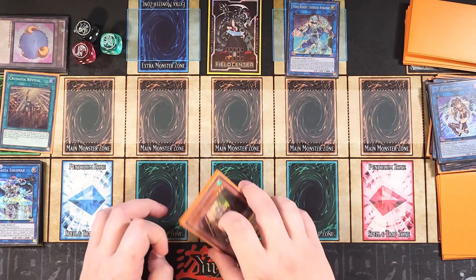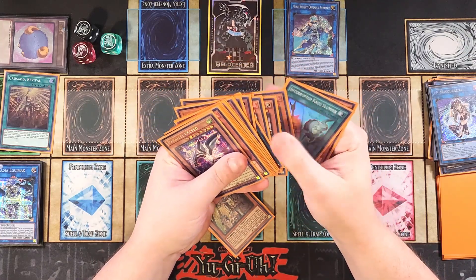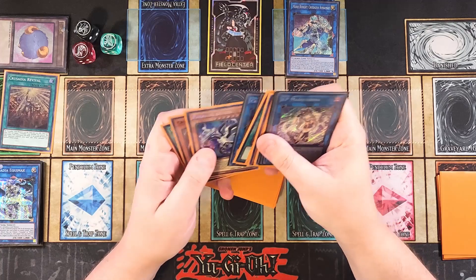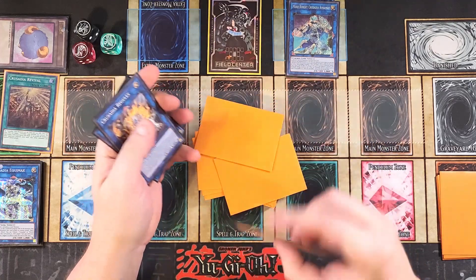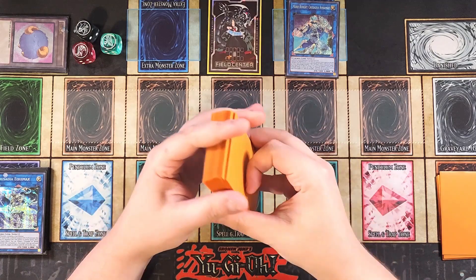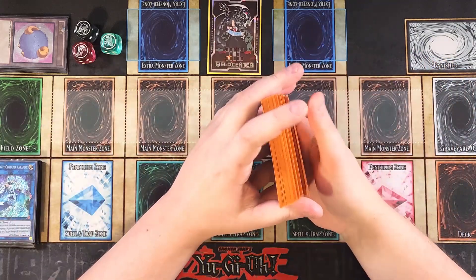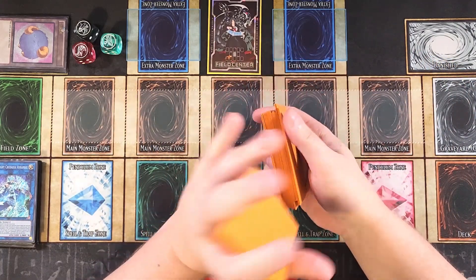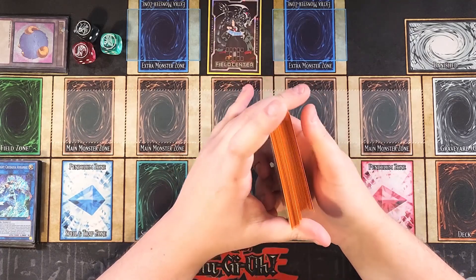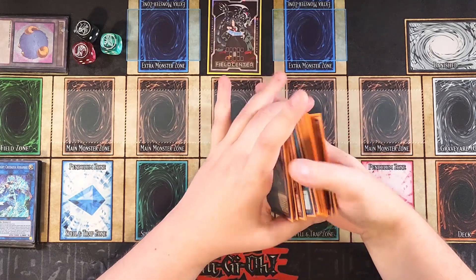That shows how the banished cards from Pot of Desires didn't really matter — they were mostly duplicates of cards we already had access to. As long as you have Crusadia cards or special-summonable cards like Parallel X, you're fine because the deck functions off having additional monsters on your side of the field. It's super easy to OTK. Let's shuffle up for a going-second test hand.